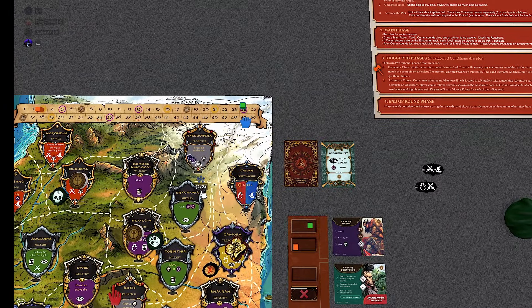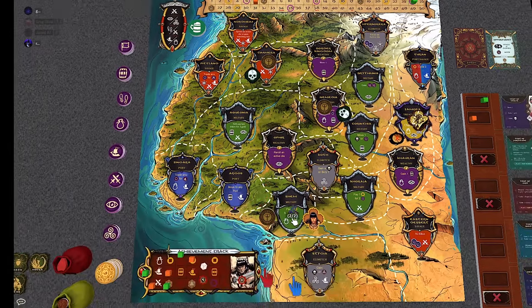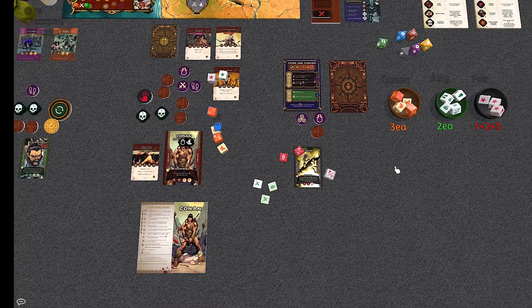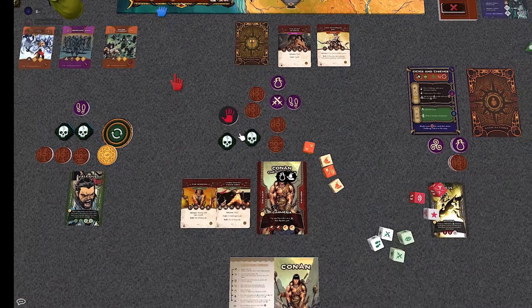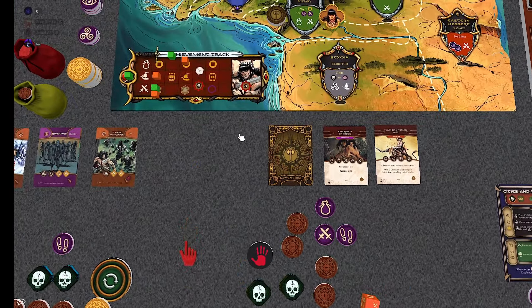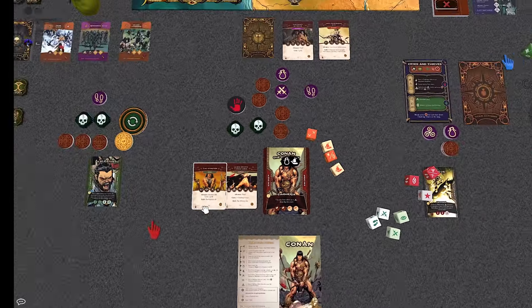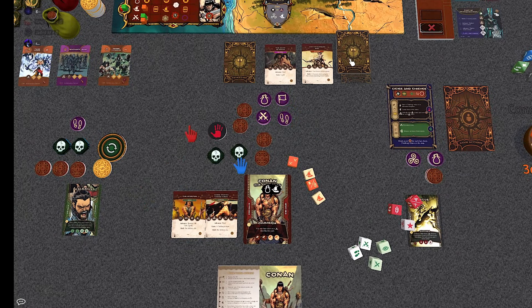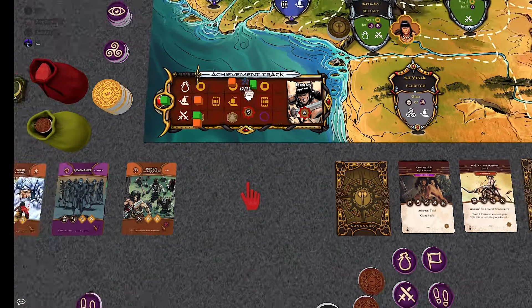Rivals go up first — three points, going to Valerius who scores first and gets the goal. Three more points, and another thief token for Zillis who moves up twice on the achievement track. Then three points for Conan, who rolls the local die and gets a thief fate token. Conan gets his reward: advance on warrior or gain two gold. He advances on warrior, rolls the kingdom die getting another warrior-move, then rolls the military die. At cash-in time, Zillis has two thieves and spends both to move up twice on thief, unlocking a die — the first player gets the extra die.